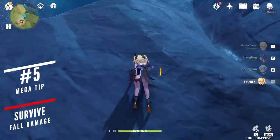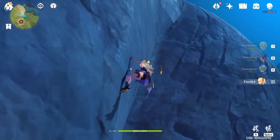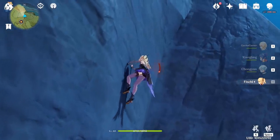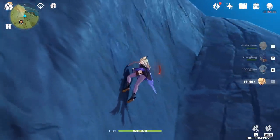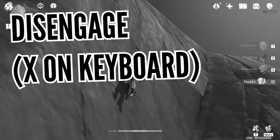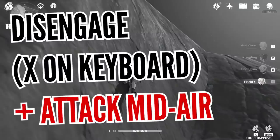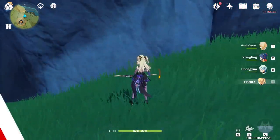Climbing mountains is going to be part of your daily life in Genshin Impact. You will notice that stamina can run out pretty quickly and falling to your death becomes inevitable. To prevent instant death, if you see that you're about to run out of stamina while climbing, disengage from climbing and immediately do a downward attack. You should now fall down without taking any damage and maybe take out some enemies along the way.